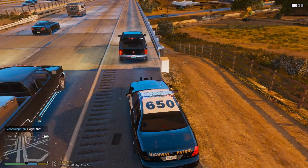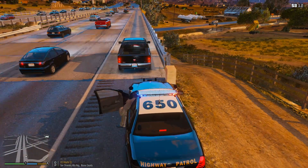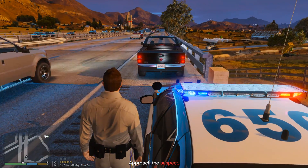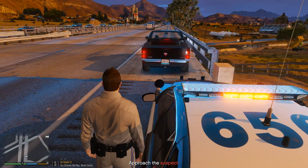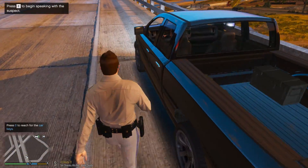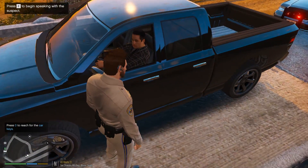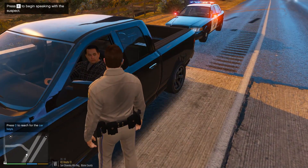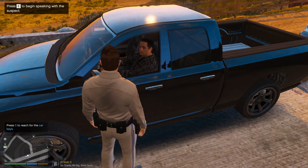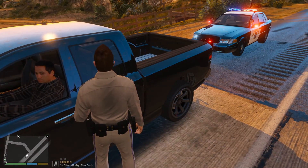He may try to flee on me. I don't necessarily need to call code 3 backup, I'm just going to go ahead and approach him and see what happens. Turn the vehicle just a little bit here. Okay sir, Benzo with the California Highway Patrol — noticed that you were doing about 70 in a 60. Can you get your driver's license and registration please?